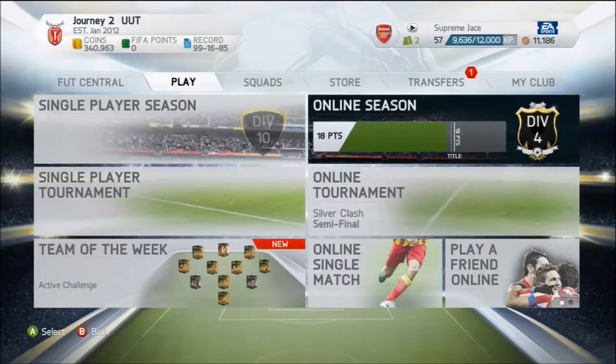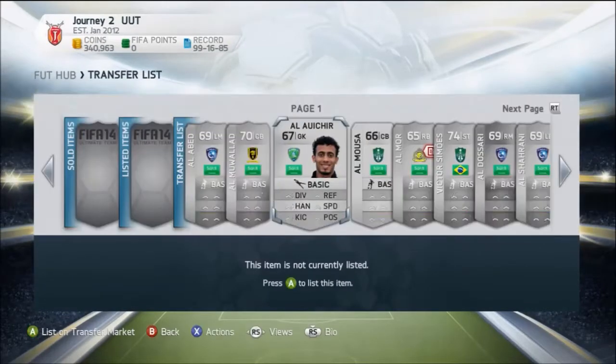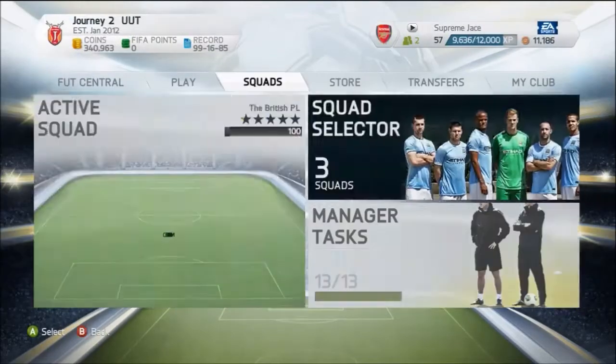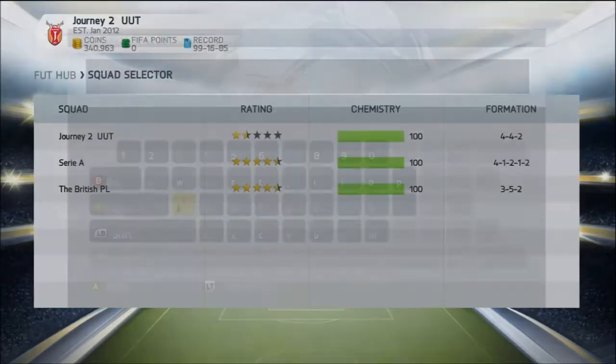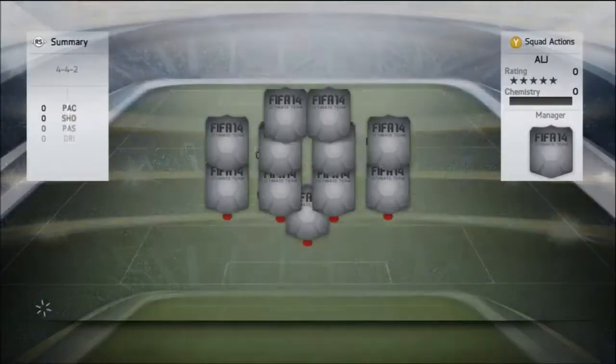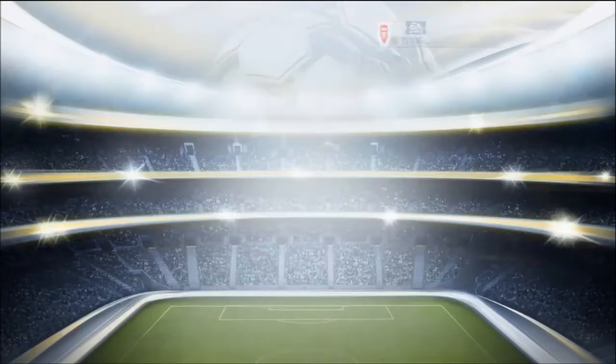Hey everyone, this is AVJV Gaming. This is episode number 36 of this journey to the Ultimate Ultimate Team. As you guys can see, in the last episode we went and sold our Bundesliga team, cleared them from the watch list, and went and picked ourselves up a silver team, as I've been really wanting to try out a few silver players. I did promise you guys last year, I think in FIFA 13, we would eventually use a Saudi League side.